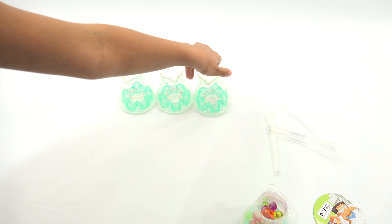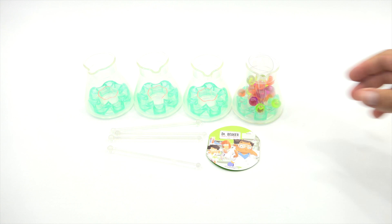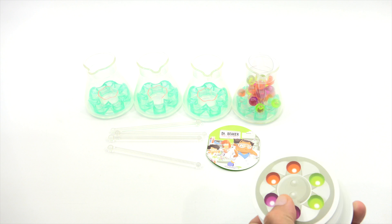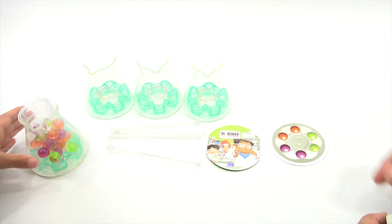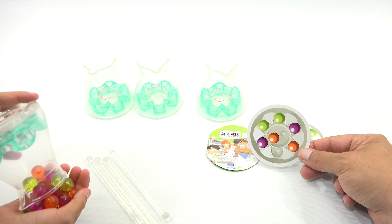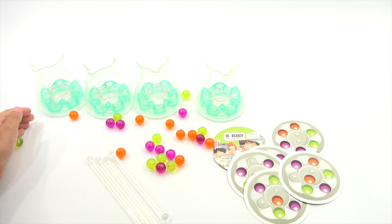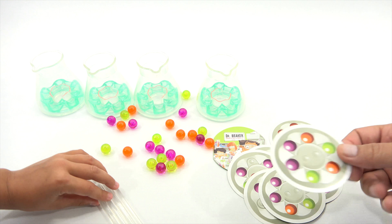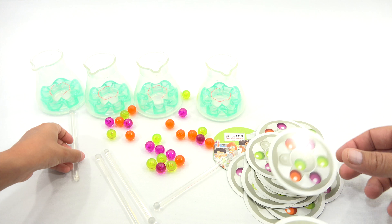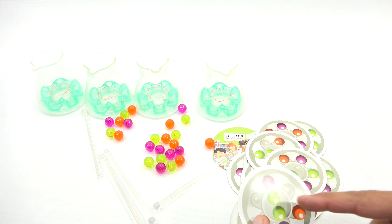Let's get this all out of here. We can bring the camera in just a little. Four beakers and four stirring sticks. There's the instructions. Now it looks like those other games — it's color matching. So get the little marbles out and keep them confined in this area. You're trying to get them in and match them up the way they show on the little cards. Dr. Beaker on one side and the color combos on the other — two green in the middle, purple, orange, orange.